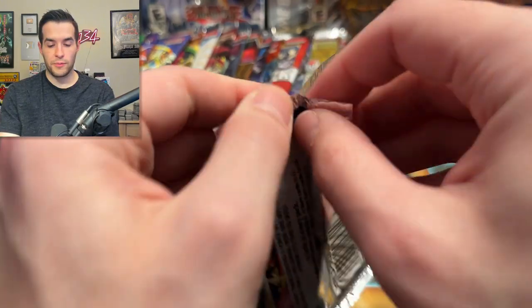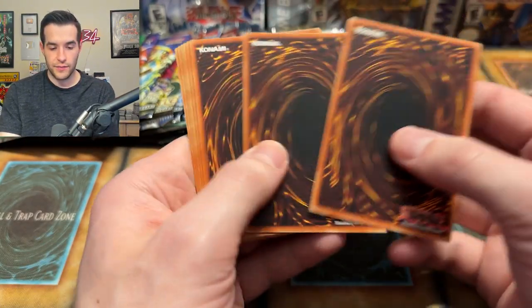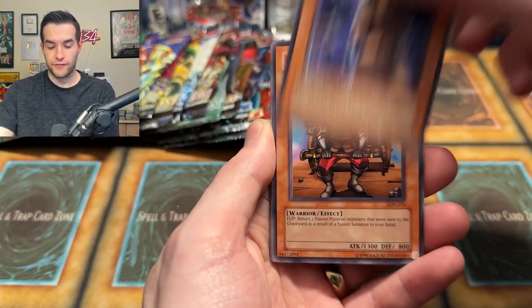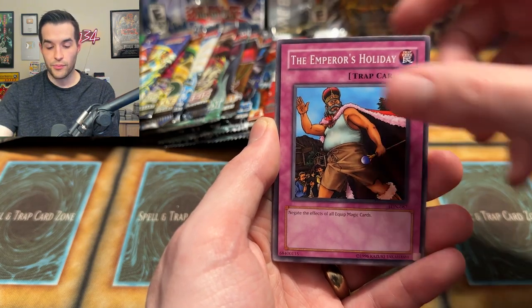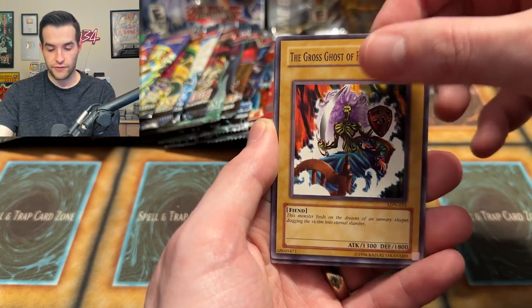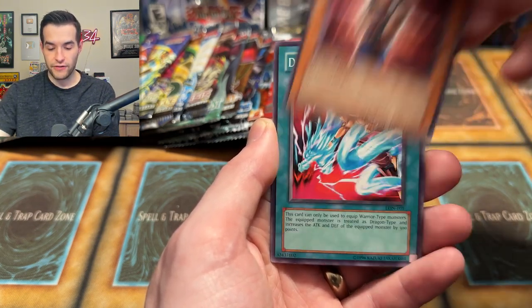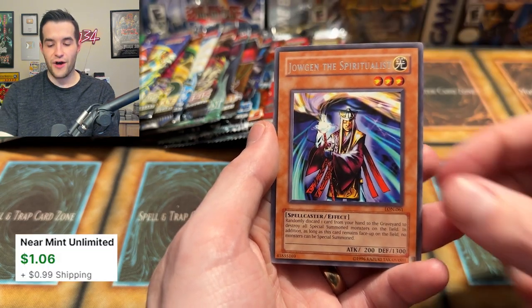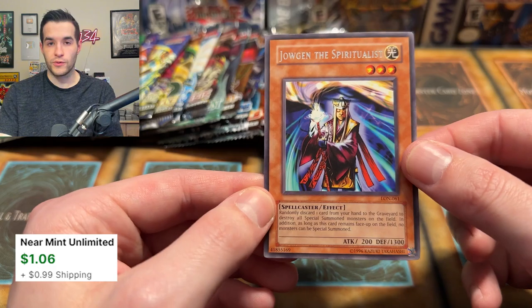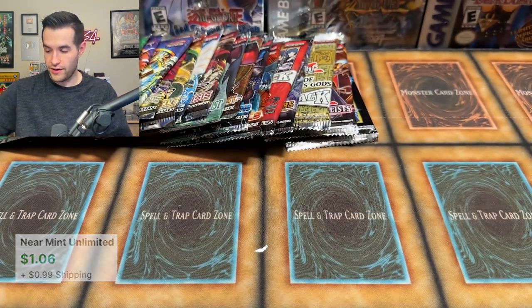LON time — will we be able to pull something huge? I hope you guys have enjoyed this 100-pack opening so far. Make sure to let me know in the comments if you're enjoying it and if you like these long videos. Amazon Archer — these definitely feel like old school LON. Supply, Blind Destruction, Scroll of Bewitchment, The Emperor's Holiday, Gross Ghost of Lead Dreams, Lady Assailant of Flames, Dragonic Attack, and Joggen the Spiritualist — a classic old card for that last turn combo, but not a foil.